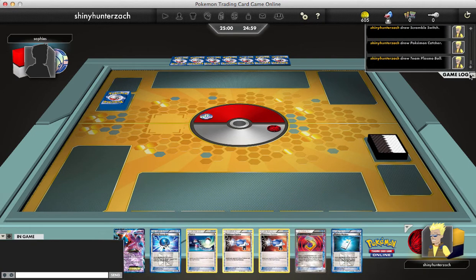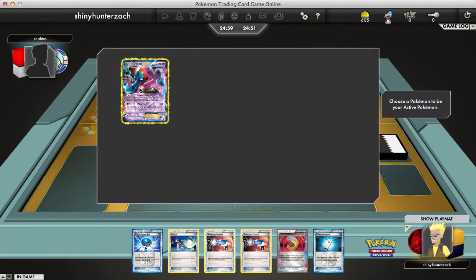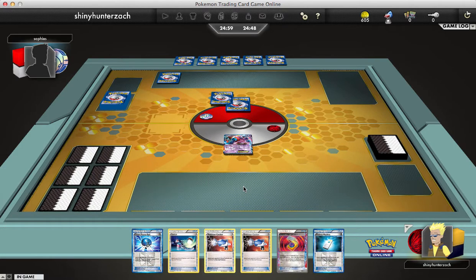What's up guys, ShinyIncherZach here back with a game I played on the Pokemon Trading Card Game Online. I am playing the standard Team Plasma deck with Thunderous EX, Deoxys EX, and Kyurem from Plasma Freeze, as well as one or two other Pokemon teched in like Lugia EX.